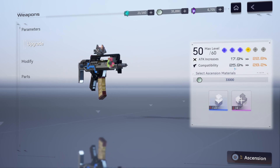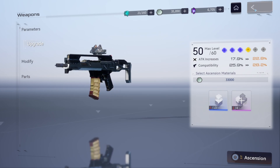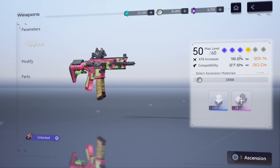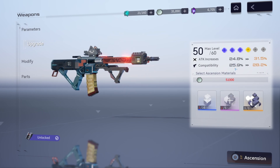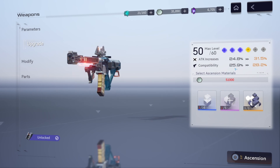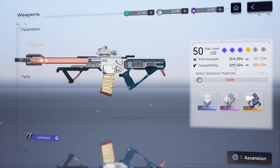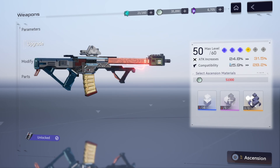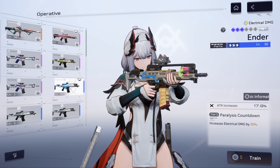Looking at compatibility — all weapons are at level 50 — the three star has 25.9 percent, the four star has 27.6 percent, and the limited weapon has 25.9 percent compatibility. The higher the compatibility, the more damage per shot you do. It's pretty interesting that the four star weapon actually has the highest compatibility of all three.